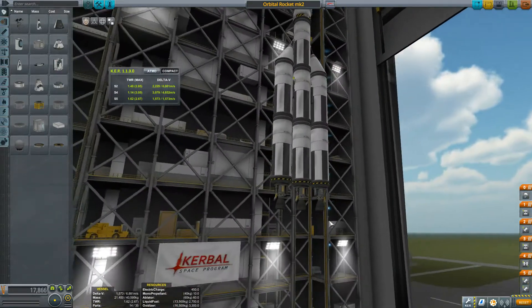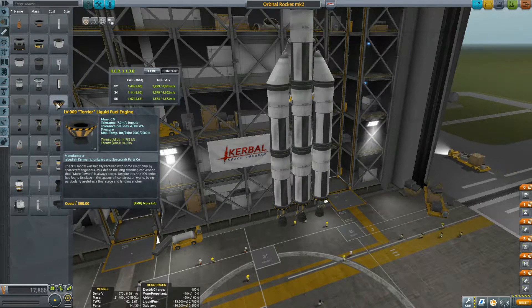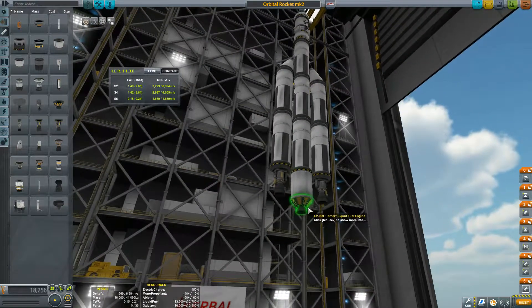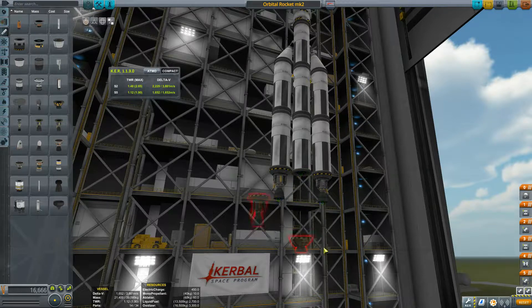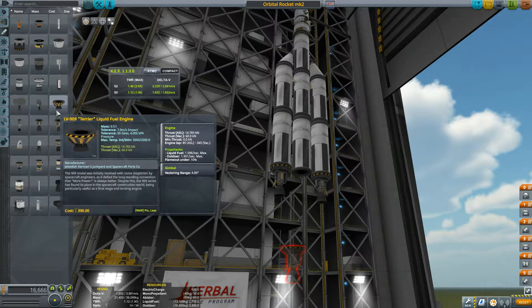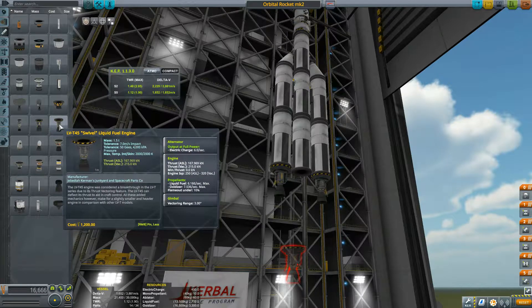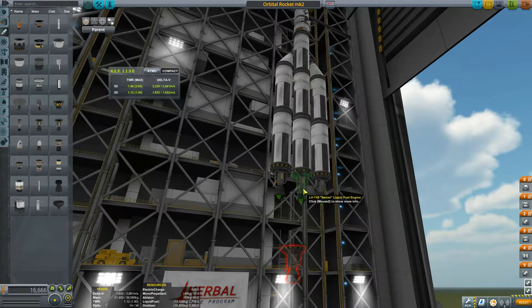Remember, the higher you go, the thinner the atmosphere and the more efficiency you get from your rockets. You don't want the most efficient engines on the bottom — for example, the Terrier liquid fuel engine has very low thrust but high efficiency. If you replaced the main engine with a Terrier, you would not have the thrust-to-weight ratio needed for orbit. Same goes for the nuclear engine — people think it'll blast the rocket to another universe, but it has very low thrust, weighs three tons, while the Swivel we're using weighs 1.5 tons with nearly three times the thrust.